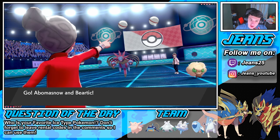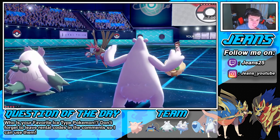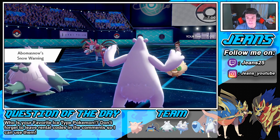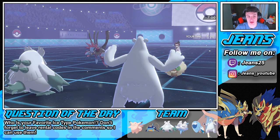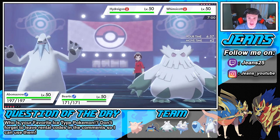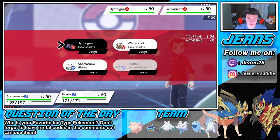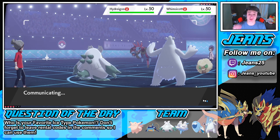The Whimsicott and Hydreigon do come out — that's an easy call. He might Dynamax and go for the Drought to try to get the hail away. I don't think I swap. I say I go for Aurora Veil here and go right into the Icicle Crash. I think that's the play — maybe we can outspeed, I know the Tailwind's coming out.